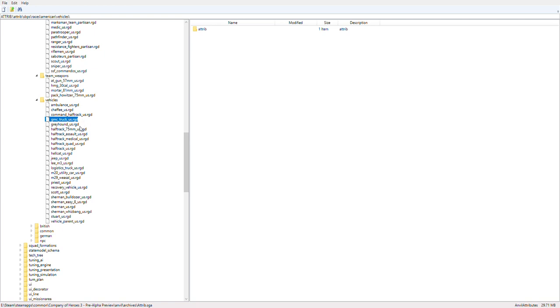The GMC truck — again a new unit for the US in Company of Heroes; I'm guessing this is a transport truck. Then you have the Greyhound M8 — classic unit of course. The half track 75mm — I believe this is the AT version of the M3 half track, again an entirely new unit. The half track assault — I believe this is an M3 half track that comes with a ranger squad garrisoned already inside. Then we have the medical half track — an ambulance on a half track instead of a truck.